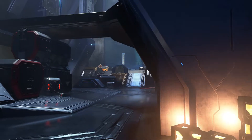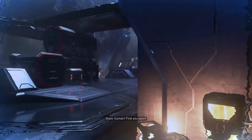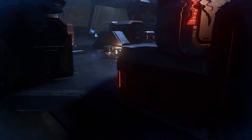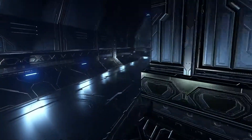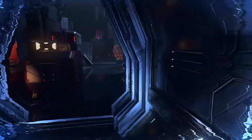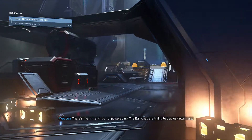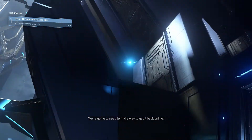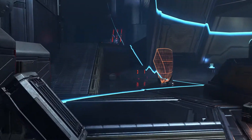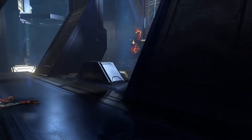First up I'm going to take out that turret, then I've got two brutes to deal with. A couple fusion cores out of the way — oh, I got backed into a corner, got a little confused there for a second. Let's get that second brute. Now I've got two shielded jackals up on the upper level, and I'm going to use the one on the left to get my shields back — using the threat sensor, then switching back to the thruster pack. Got my shields and took out the second jackal.